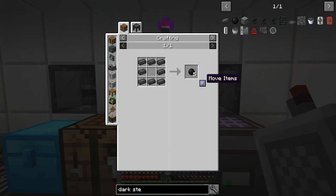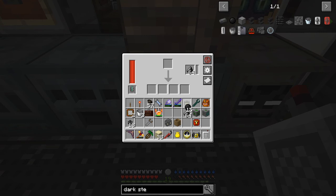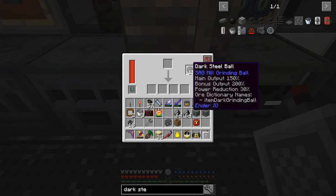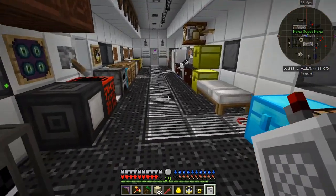I've got some dark steel balls — let's create 10 or 15 of those and put those in instead of the flint. Now its main output is 150% — last time was 120% — bonus output is 200% up from 150%, and power reduction has doubled from 15% to 30%. These are better but a bit more expensive, so I'll save them for things that need it.